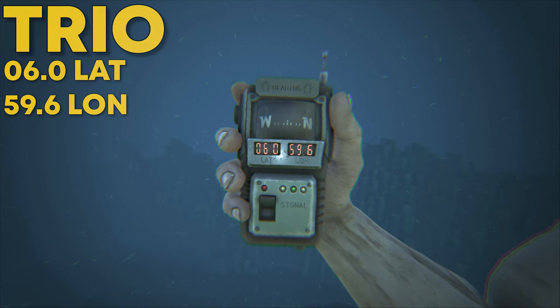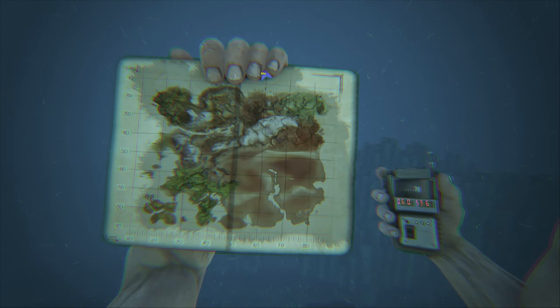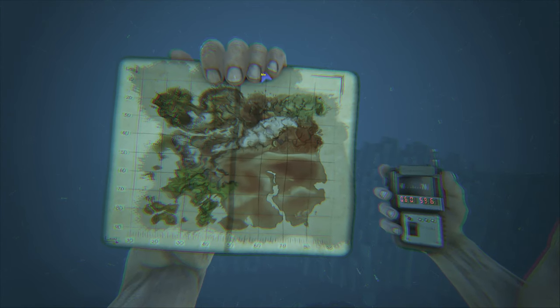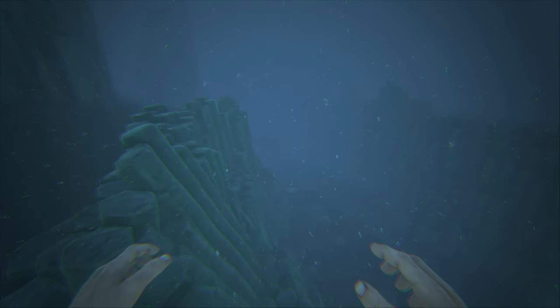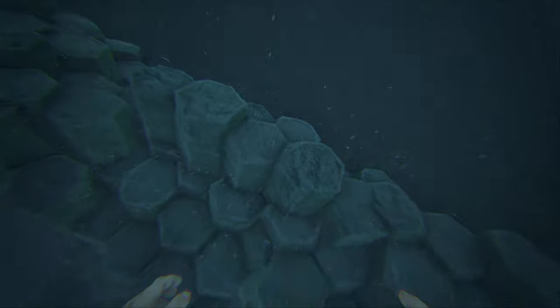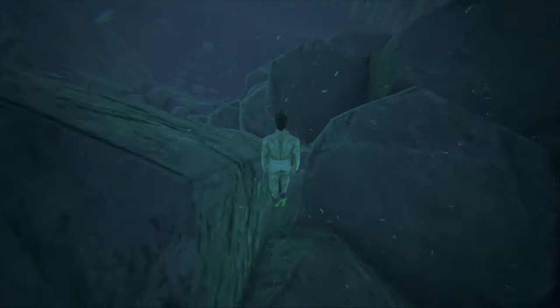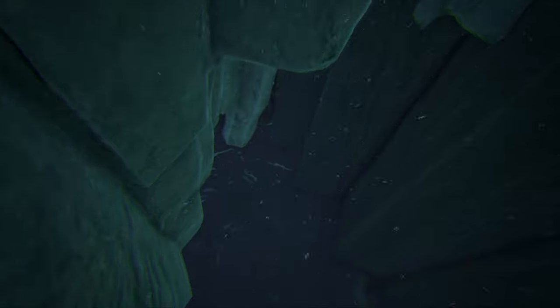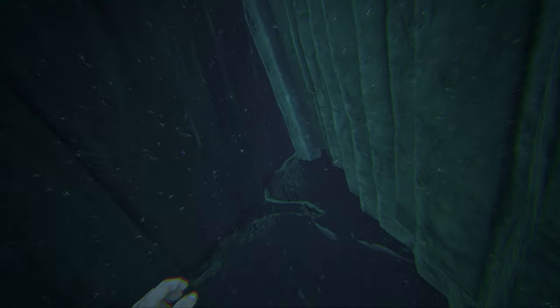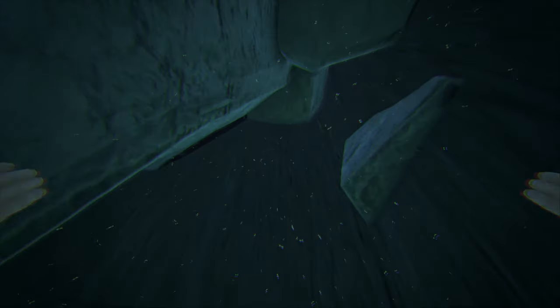Coming in for our trio location, this can be found at 6.0 latitude and 59.6 longitude — here it is on the map. It's pretty close to the last one, actually very close, not that far off at all. You can find another version of the older rat hole, just a little bit with a bigger entrance and a lot bigger on the inside. This location is actually very big on the inside, but it's not as flat and not as cramped, so building in here is going to be a little bit easier.